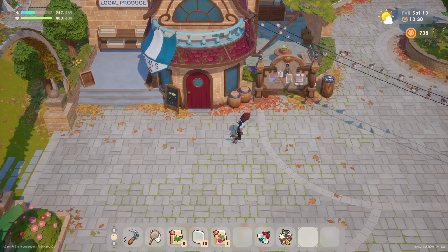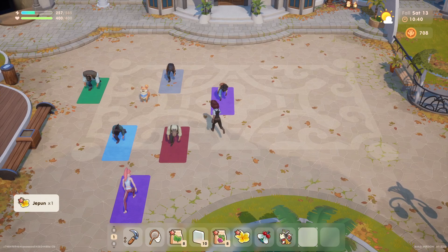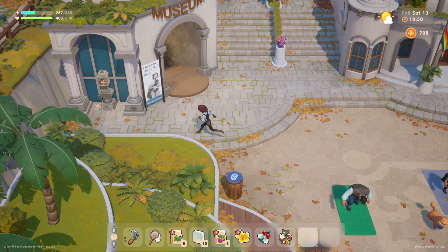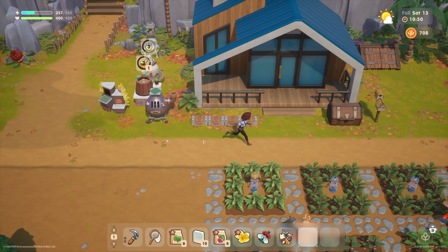Nothing on the notice board. Let's grab some forageables along the way. Look, Taco is working out! Oh, what a good pup — getting his exercise on. He's got to stay healthy, right? It's too adorable.